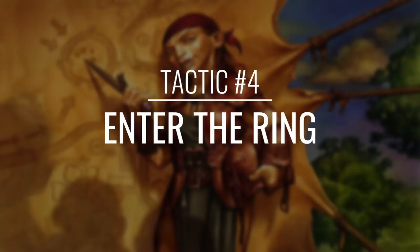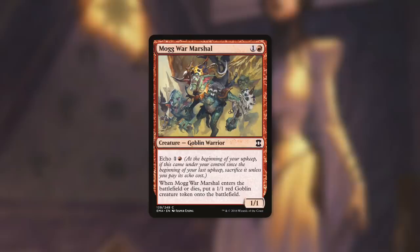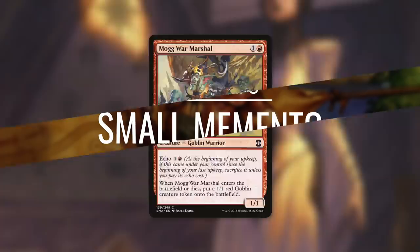But now it's time for Tactic Number 4: Enter the Ring. Some of the creatures that Alesha brings back are going to bring something with them. First up there's Goblin Instigator, which makes us a goblin when it comes into play. Sling-Gang Lieutenant makes us two goblins and lets us sacrifice a goblin so target player loses one life and we gain one life. Next up there's Chittering Witch, which makes us three rats most of the time. And Mogg War Marshal makes us a goblin when it comes in and when it dies. With an aristocrat-style strategy, we want a ton of creatures for sacrifice fodder.